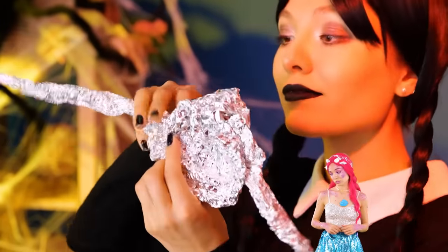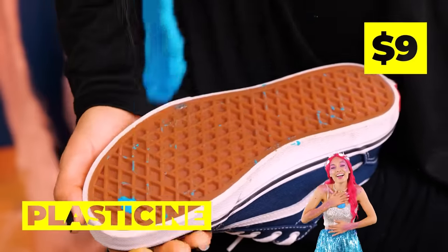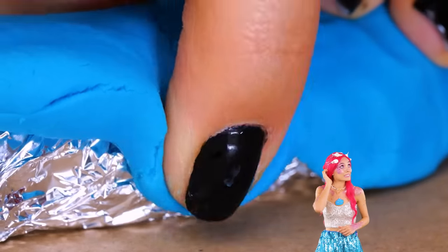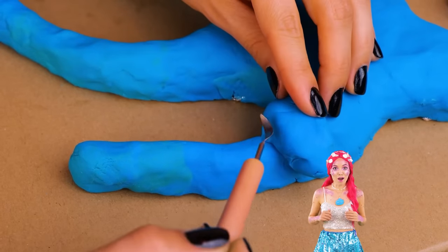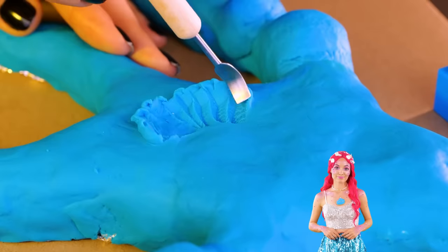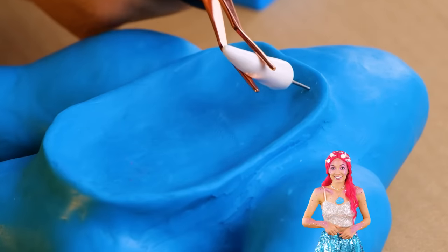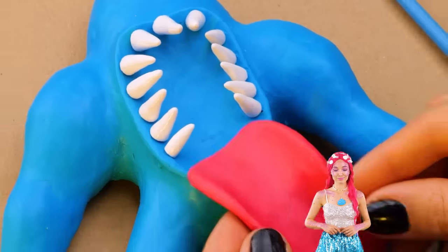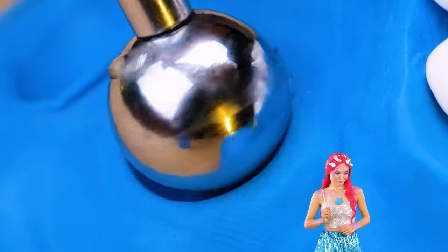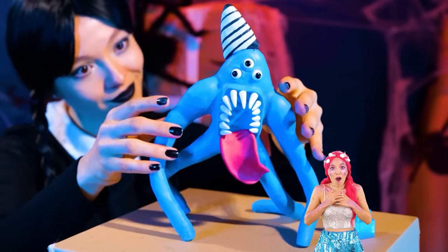Wrap the pop tube up in aluminum foil — that's just the start! We'll need a lot more foil, and it'd be a shame to let all this blue stuff go to waste! That's one way to make a muscle! Now we need to make a hole in the middle — talk about a big mouth! It'll need some teeth and a long pink tongue! Make some holes for the eyes — all three of them! And a nice big hat! Look at that — it's Nab Nab!